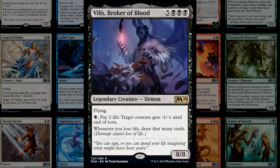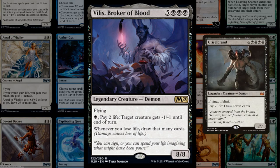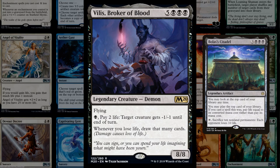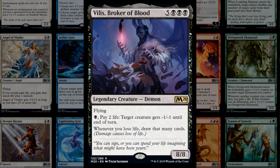There's an eight-mana 8/8 flying demon that lets you pay life to give a creature minus two minus two, and when you lose life you draw that many cards. It won't replace Griselbrand, but combined with Bolas's Citadel the life loss could draw a ton of cards. If you can cheat the demon into play somehow and combine it with Bolas's Citadel, there might be something there. An 8/8 flyer also closes out the game quickly.